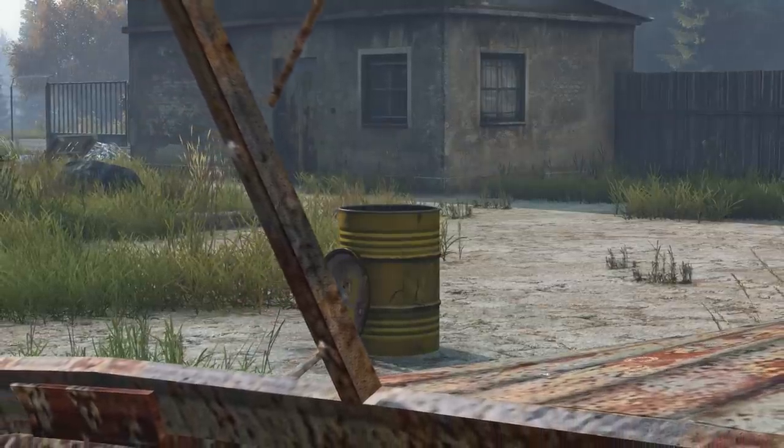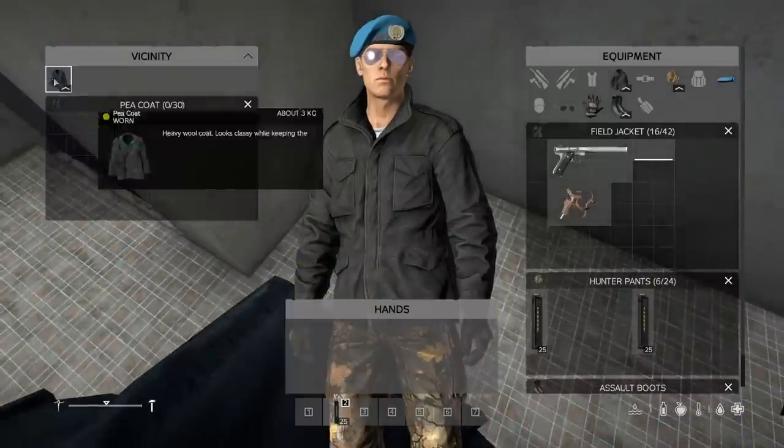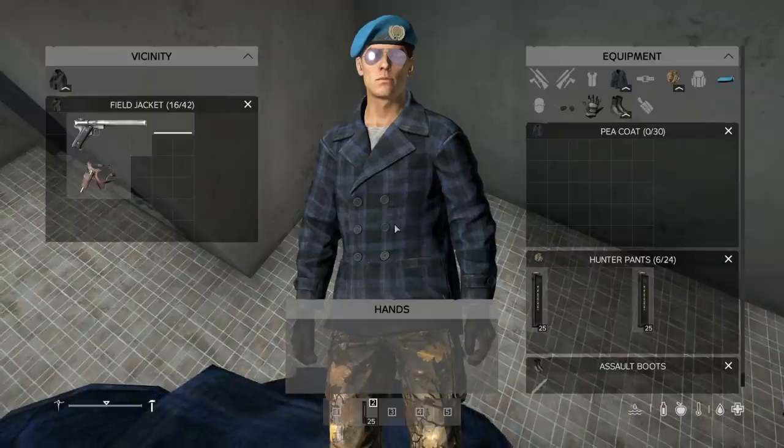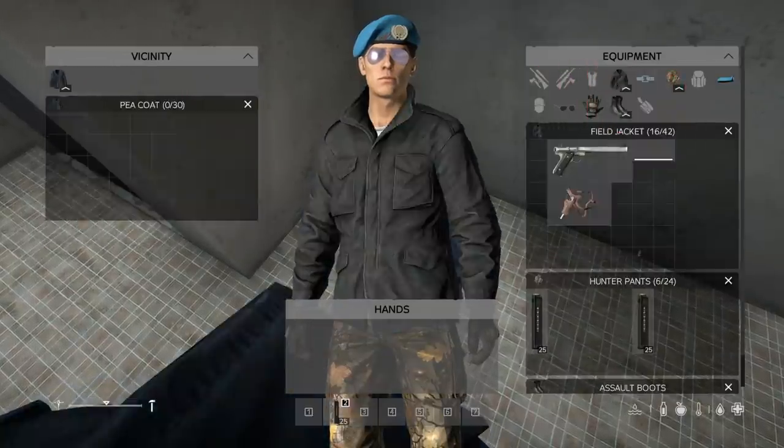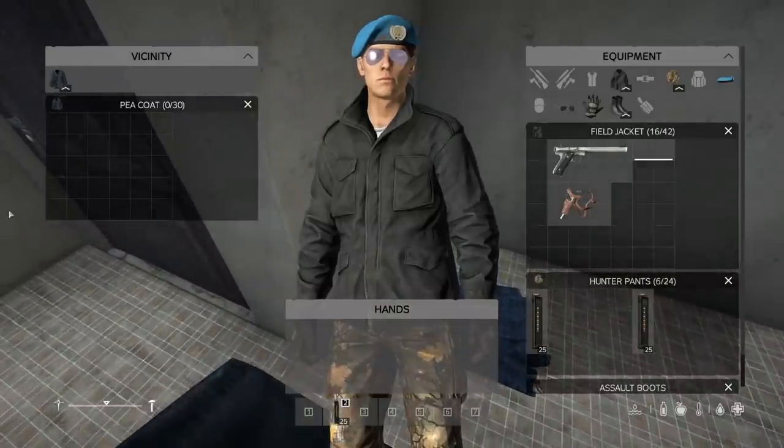A barrel will begin to fill with water if left outside during the rain. Be careful when picking up a new jacket — swapping it with an existing jacket on the floor can sometimes cause it to glitch within the floor, making it unlootable and potentially causing you to lose all the items inside.